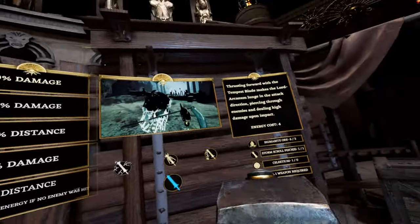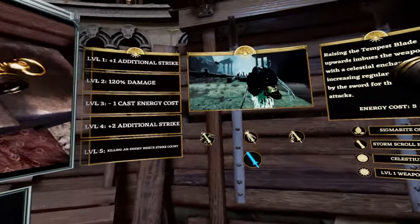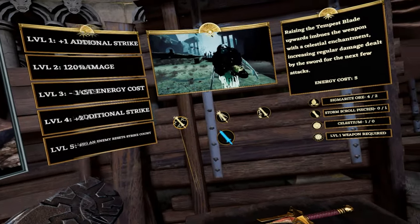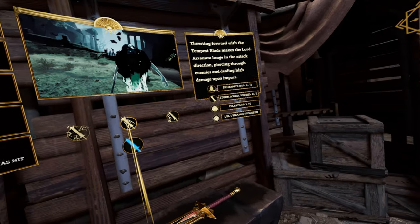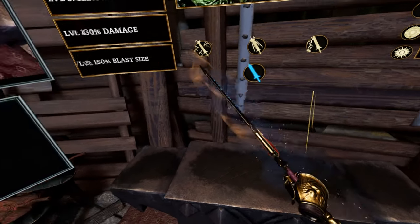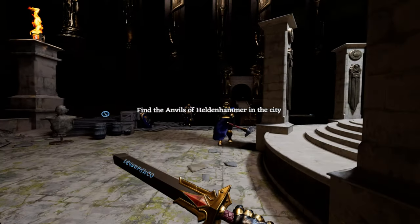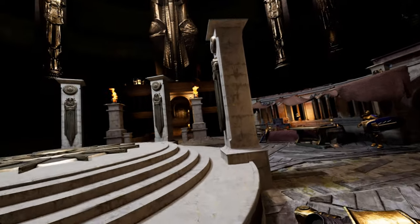A small group of the Anvils of the Heldenhammer are still holding out in a chapel by the city necropolis. Their scout came by and marked their position on the city map for you to see. Excellent — I should go and see how they fare. It's a bit of a shame — or at least I don't see it — that there is no visual upgrade on the blade.